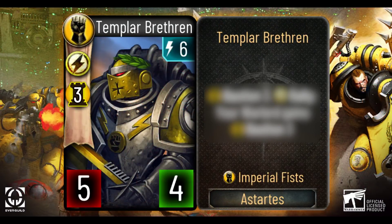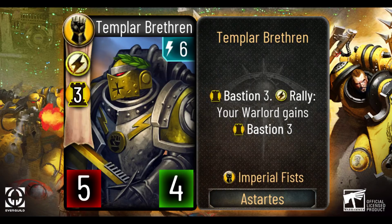It is time to see a more substantial troop. Templar Brethren is a 6 energy cost Astartes with 5 attack and 4 health. These below average stats are compensated for with Bastion 3, which potentially makes it 5 attack and 7 health — just about average for the energy cost if the situation is right to maximize the value from Bastion. However, they bring something extra to the battlefield: when you put them in play, your Warlord gains Bastion 3. Since your Warlord will always end up being targeted at some point during any match, this is effectively a Warlord healing unit, and as such suddenly looks quite attractive to put into a deck.